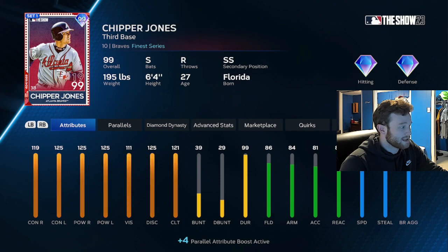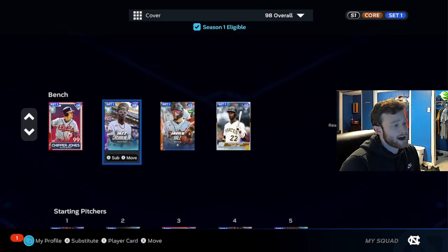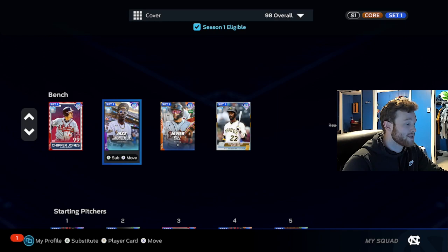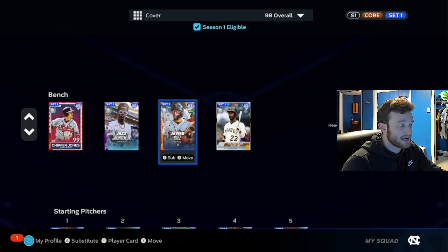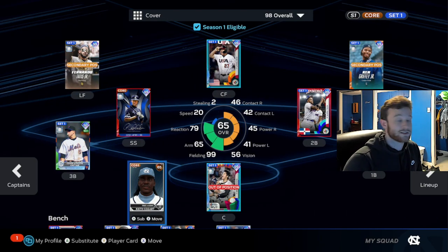And then you got Chipper — it doesn't really do anything for Chipper other than it gives him diamond fielding at third base, which is pretty elite. Jazz looks better against lefties and would have max clutch — you could actually justify running Jazz in any lineup with that. Javi Baez looks pretty good, though he lacks against righties. But the clutch is elite — it's a 15 batting clutch boost, so that would be max clutch Javi Baez.